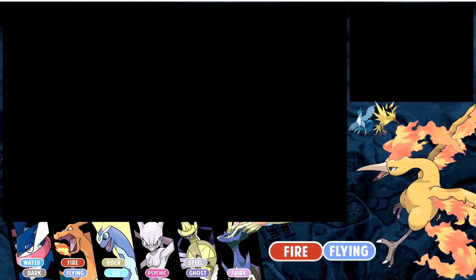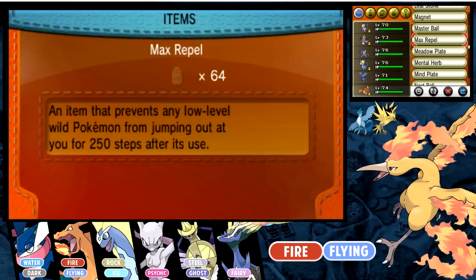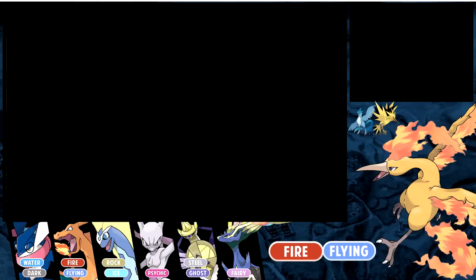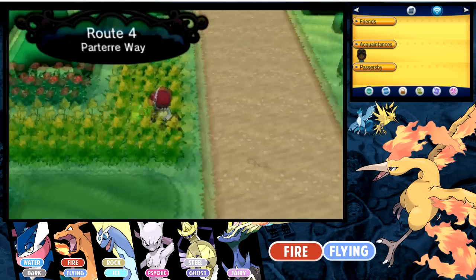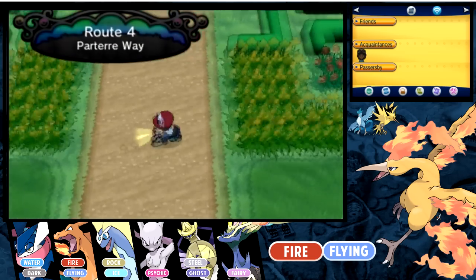Before I begin, you probably only ran into one of them so far, and you will probably only run into one of them because the one you run into actually depends on which starter you chose. So if you chose Chespin, you get Articuno; if you chose Fennekin, you get Zapdos; and if you chose the almighty Froakie, then you get Moltres.